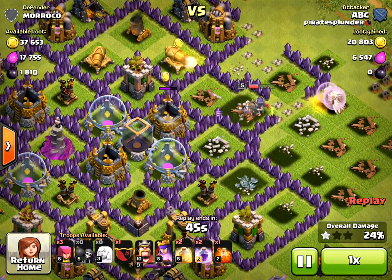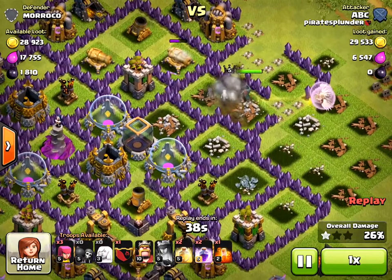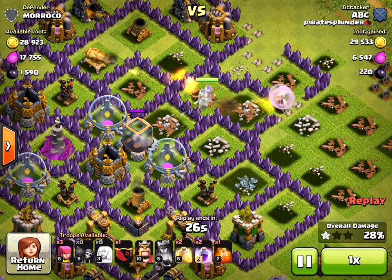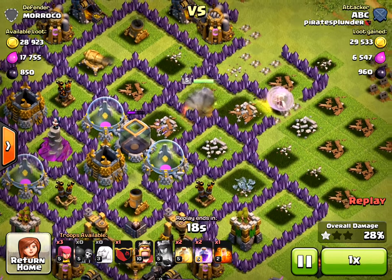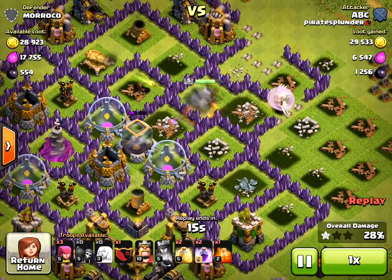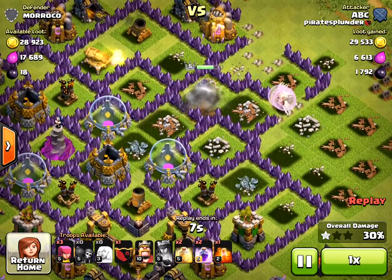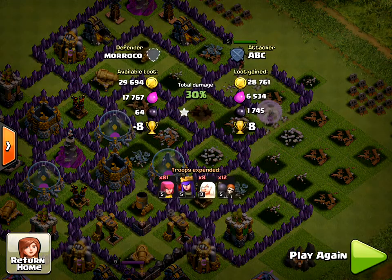You can always use heal spells and rage spells to supplement the healers. The rage spell will actually heal her a little but also makes the healers heal quicker. Now she's getting closer to the dark elixir — I really wanted at least one more wall knocked down, but the wall breakers were doing whatever they wanted. I've seen this strategy on YouTube and it's been very helpful. One issue is it takes a while to train up these forces. I let her walk around to get healed up and ended the battle with 1792 dark elixir and nine trophies.